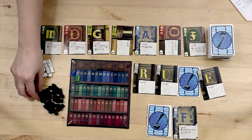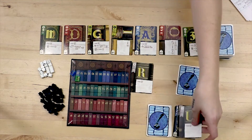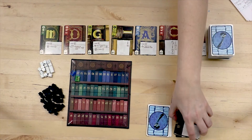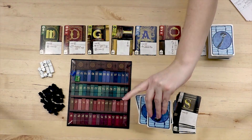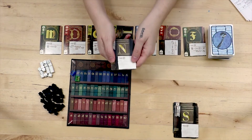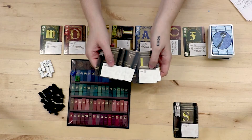Ink tokens can be purchased for one coin each. After you have finished, you discard any cards and any ink tokens that you used during your turn. Then draw back up to five cards so you can prepare for your next turn. Afterwards, while other players take their turns, you can start working on your next word including using ink and remover tokens.